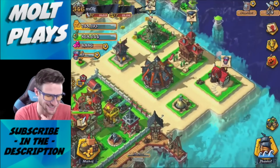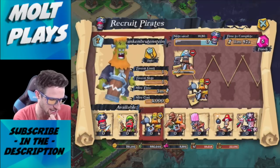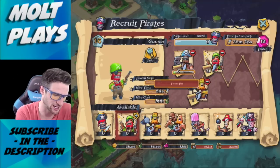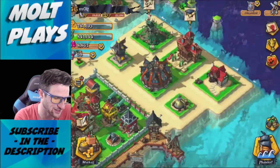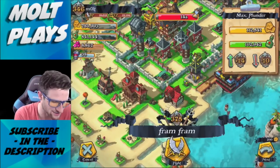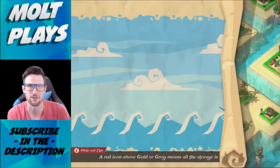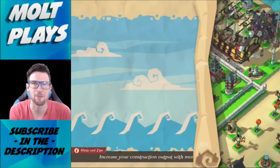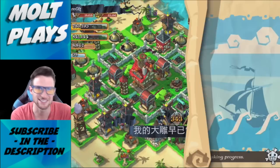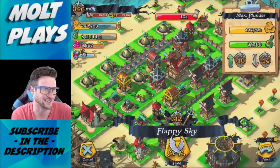Clearly that attack did not go as planned. So we're going to train up six juggernauts, one Frankenbrutenstein, and 31 gunners — about to go crazy on a base. I wish that last base was saved because there was a lot of loot. I'm also excited to upgrade my pirate hall because we're going to get the mystic mortar, which does confusing damage and makes your troops delirious.